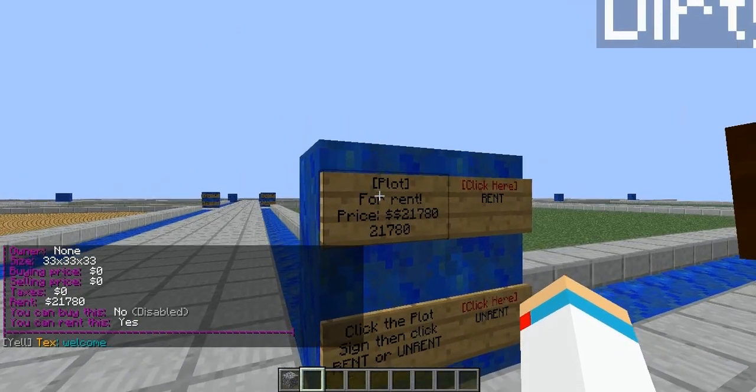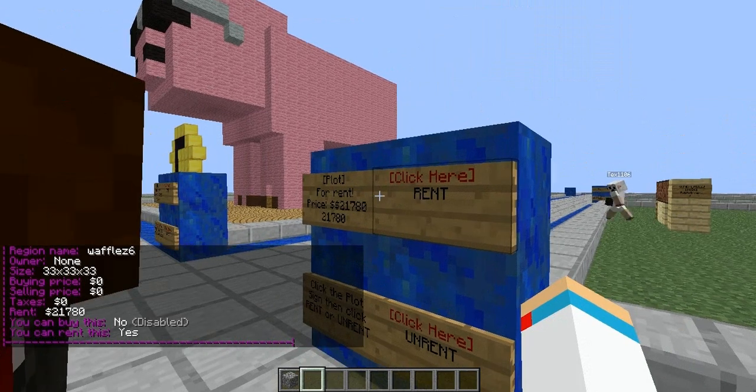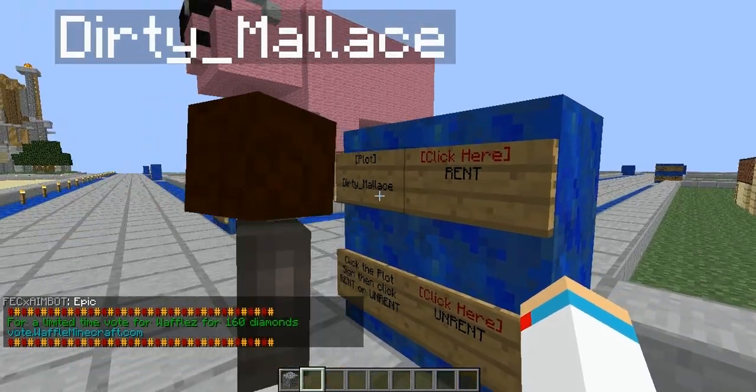Now, to claim a plot, it's very simple. First, right-click on that left sign — that first price. And then, on this sign right adjacent to it, click here on Rent. Right-click on that, and you now own the plot.